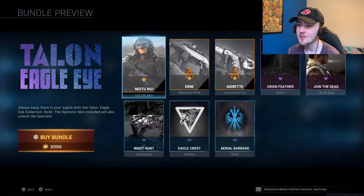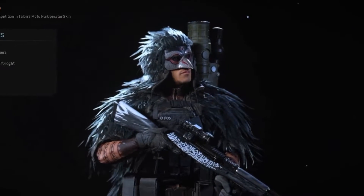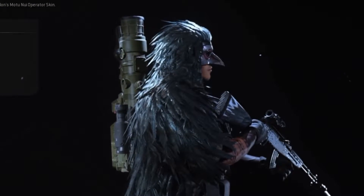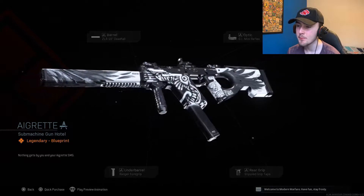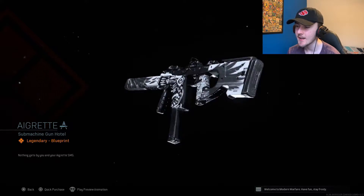Call of Duty also did add this Talon Eagle Eye Bundle. You get this really funky-looking Talon skin that actually looks pretty sick. It's like a ghillie suit but with feathers. You also get this Marksman Rifle Blueprint as well as this SMG Blueprint, and the design on both of these blueprints are so much better than the skeletonized bundle one, because there's actually designs on it — it's not just straight colors.